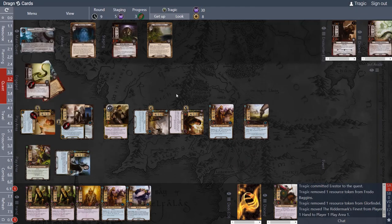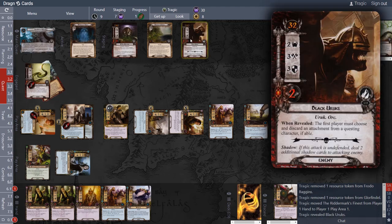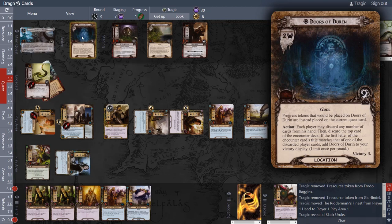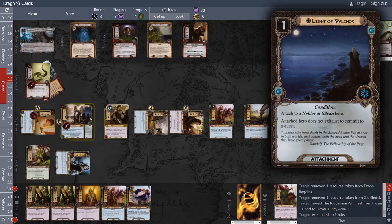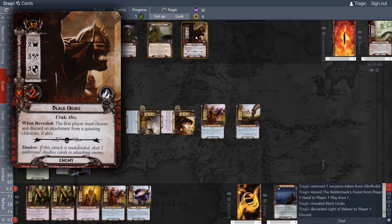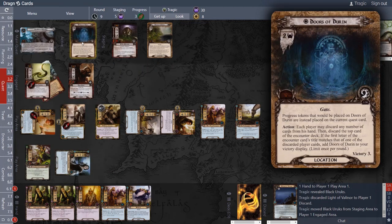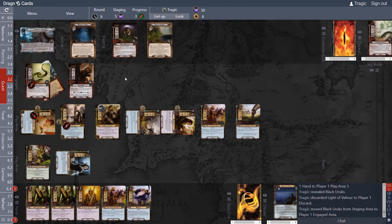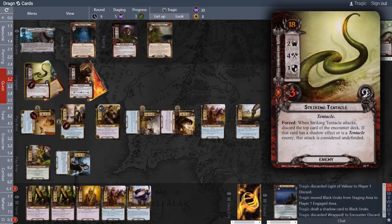The next card has a When Revealed that's plus one — but we don't get to put anything down. The When Revealed says we destroy the card we just placed out, which I should have anticipated. This enemy now attacks us — gets a shadow card, which should be discarded — and also gets another shadow card.